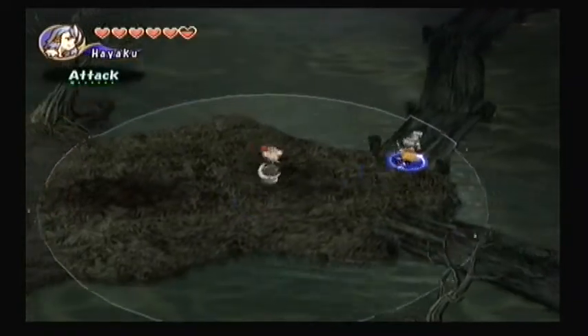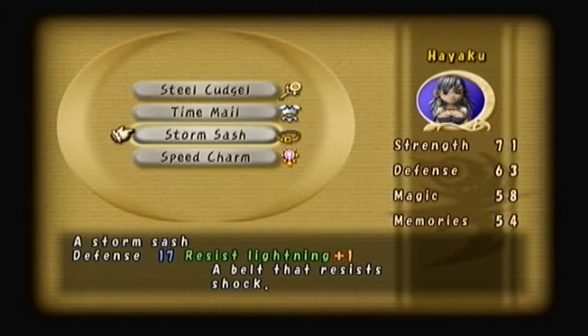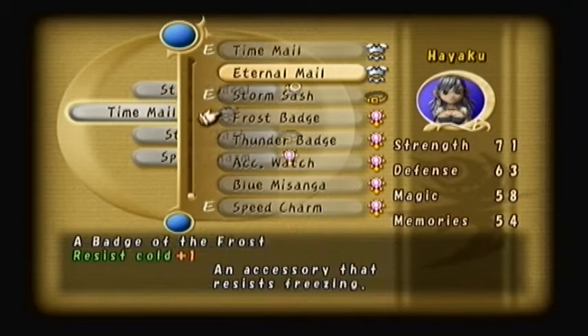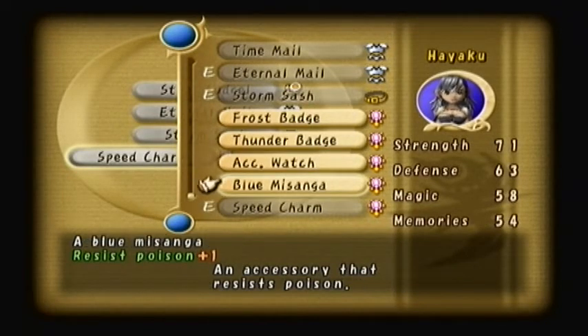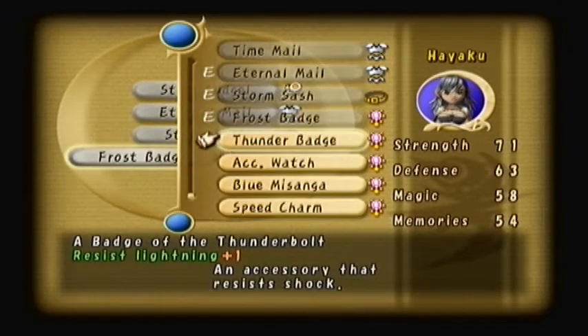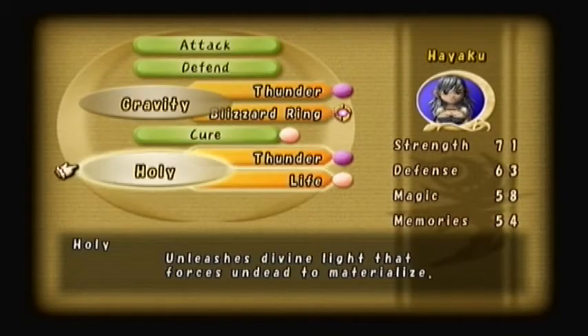So here we are at the zombie dragon's front. What should I equip? I'm not sure about his abilities. I know the Storm Stash will not be useful here, so I need to make some more ice resistance. Time Mail would not be used here — I could use Eternal Mail, but it doesn't really matter because this boss doesn't cast any status problems relating to slow. I can use the blue Missanga to resist one of his attacks. What would be wise is just to use Frost Bed, but then again I'll use Speed Charm instead. Alright, now we're ready to fight this guy. I don't know if gravity combined with holy will work well on this guy, so let's just try some new stuff.